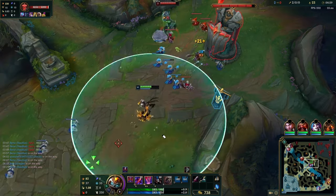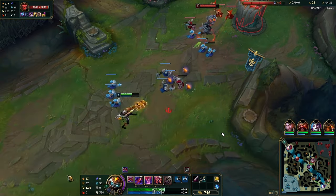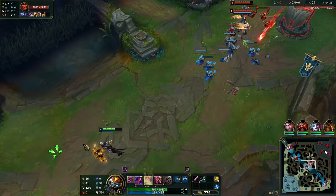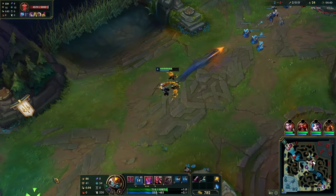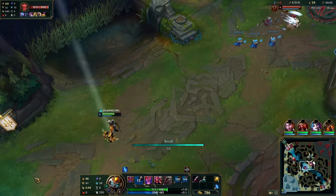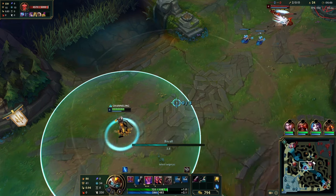Outside of that, we should have definitely recalled here. This is a mistake you've got to avoid on Varus — if your wave has already crashed and you've killed your laner, those are the only two conditions. Once you've killed your laner and your wave has crashed into the tower, you should always recall ASAP, and you will lose the least amount of CS.